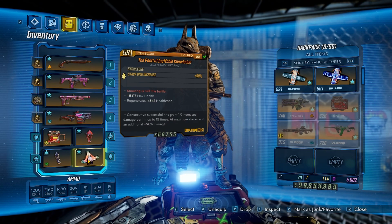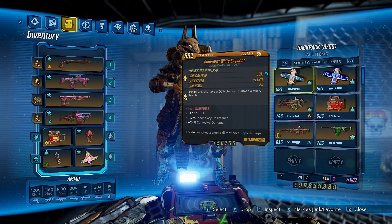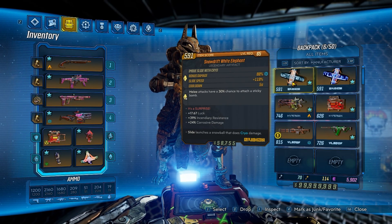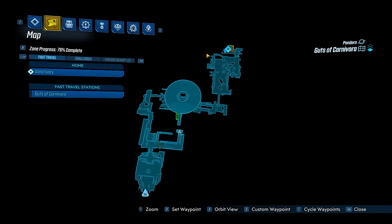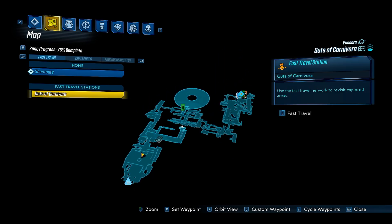Before we get into all these farms, one thing you're going to want is the Snowdrift White Elephant artifact. This is obtained in the Guts of Carnivora from the Agonizer 9000. It increases your luck by 17.67% — this number will change based on the one you get — but it's going to increase your drop chance for legendaries, so this is a good artifact to have. Where he is on the map is right here, and as you can see we are in Guts of Carnivora, spawning in this location and making your way all the way up to the end.